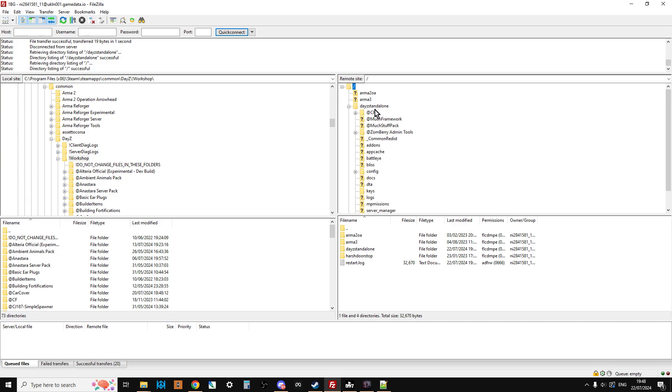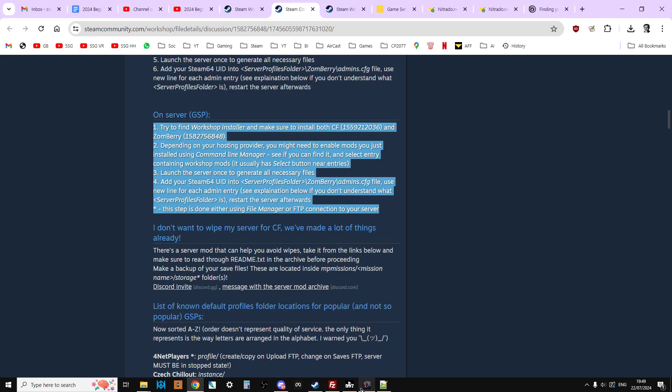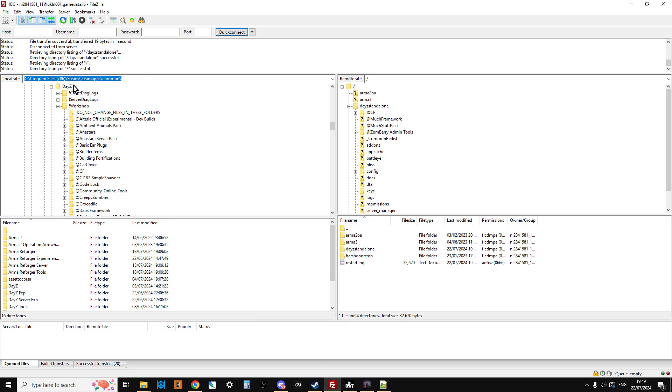You'll remember that if we go into DayZ Standalone this is where we end up putting the mods. On the left-hand side this is our local computer, so this is where we need to find the workshop folder inside DayZ. The easy way to find this is in the launcher — before you've launched the game, click on the three little dots and it says Open Folder, Open Windows Explorer, and that will take you directly there. You can copy and paste the address, or it will probably be somewhere like C:/Program Files (x86)/Steam/steamapps/common — the workshop folder is there.